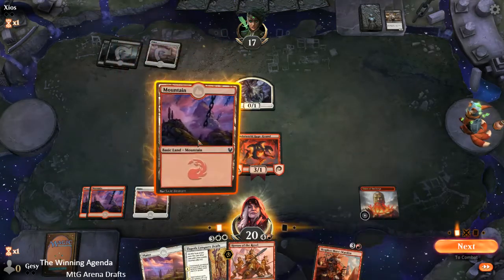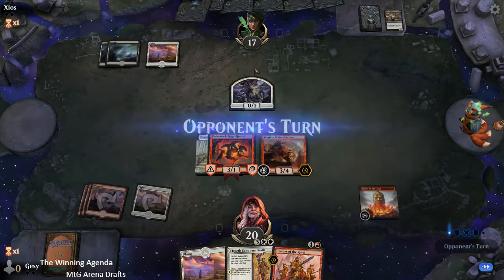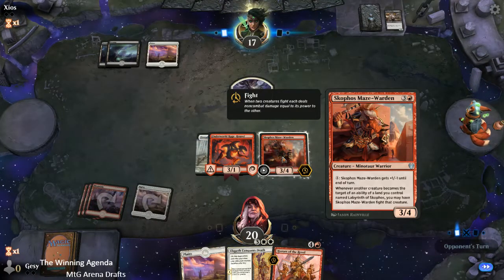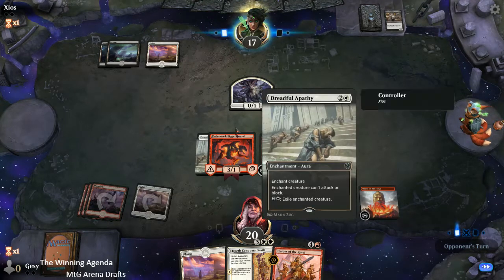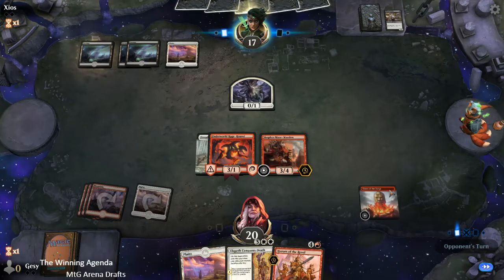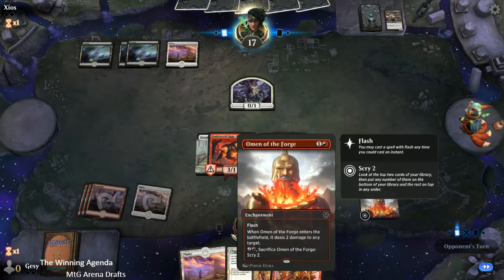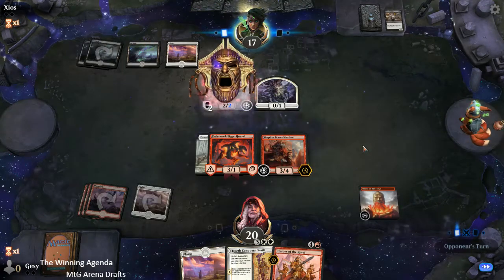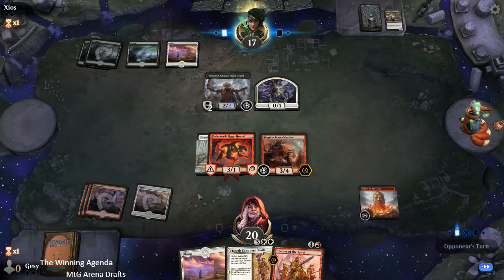A little annoying if that actually triggers, but we've got a pretty sweet curve out here, so we'll just enjoy that as best we can. Knowing that if our creatures get destroyed, as opposed to exiled, we can get at least one of them back with Elspeth Conquers Death. And Omen of the Forge — this is the sort of curve out where you're really grateful to have that when you're on the play. You get to remove a creature and later smooth out your draws once drawing a land off the top could severely impact your ability to keep the pressure up.